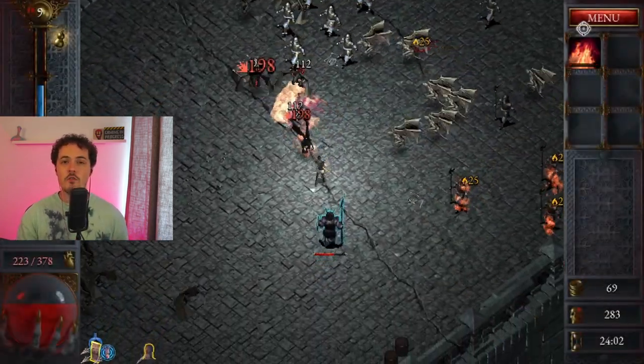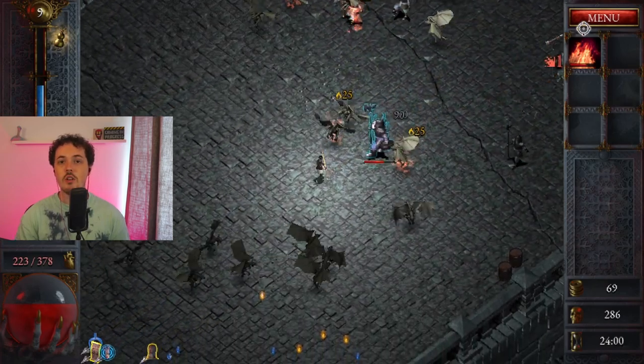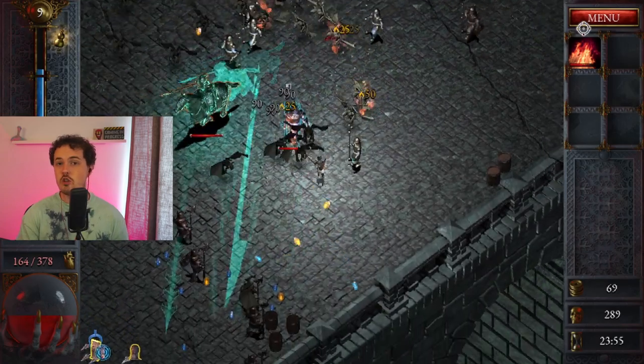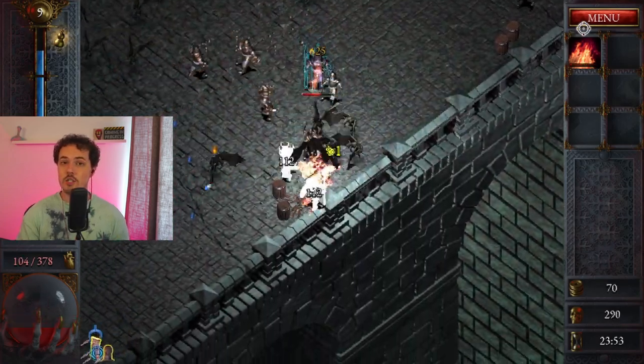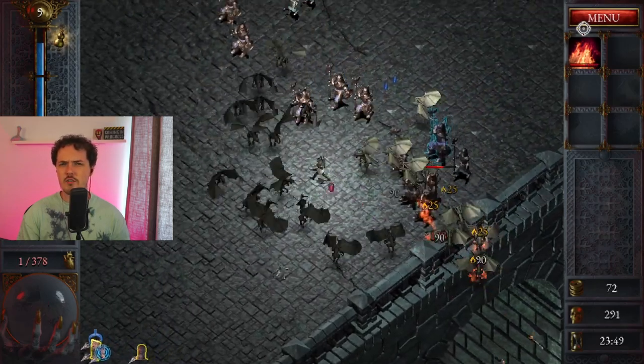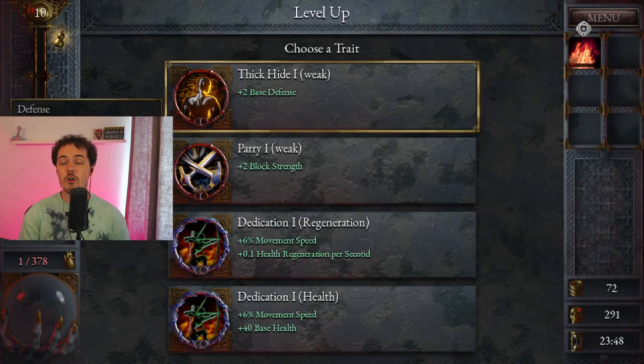The Shield Maiden is unlocked in the Forgotten Viaduct by defeating the Wraith Horseman. He spawns very early on, so she's someone you can unlock and then use in that level because she's very strong. He usually spawns within the first 5 to 7 minutes of the Forgotten Viaduct stage.